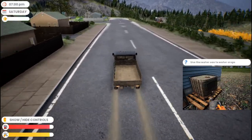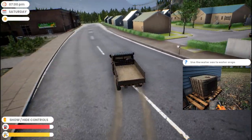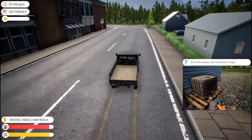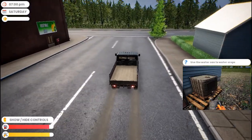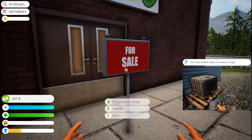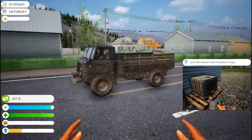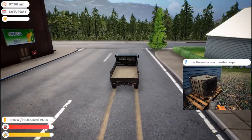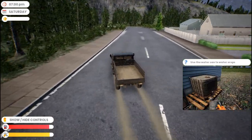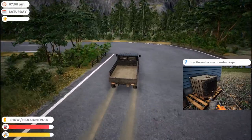So we're going to take a look at the shop that we can buy. Here's the shop we sold at today and here's the one you can buy - $10,000. Hopefully that won't take too long to get. But once you own your own vegetable shop you can sell vegetables yourself instead of selling them to the other shop, because of course wholesale is not as good a price as retail.